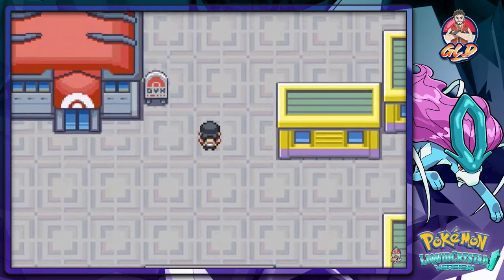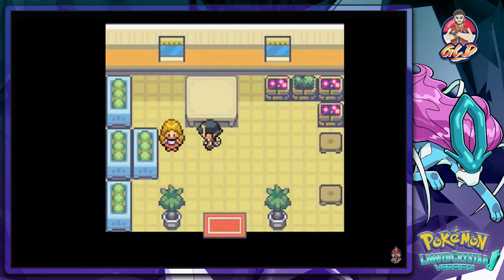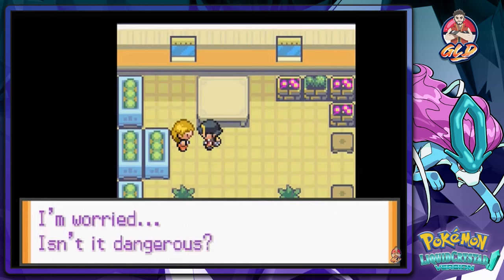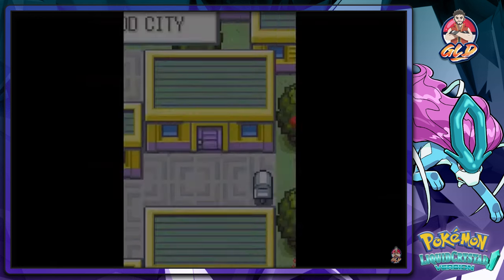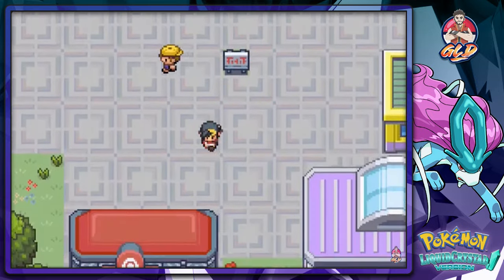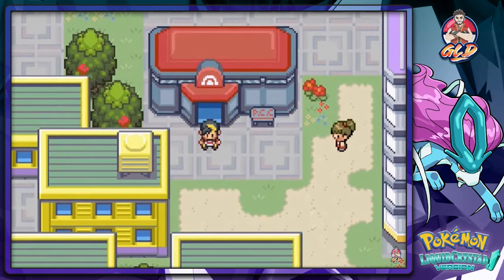We need to do one more thing — we need to go find a whatchamacallit, a Wiggly Tree. An NPC says have you seen the Wiggly Tree that's growing to round 36, and that their little sister got all excited and went to see it, and they're worried it might be dangerous. So in the next episode, we'll be figuring out the mystery of the Wiggly Tree — stay tuned!